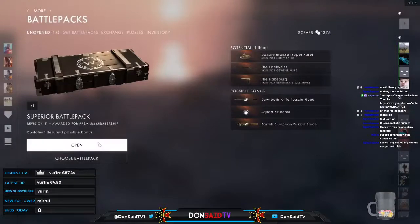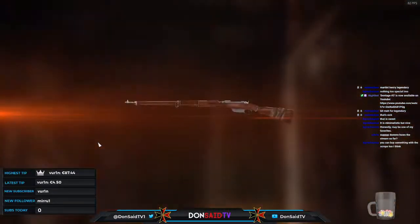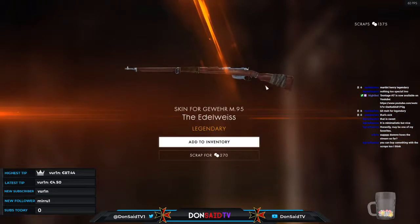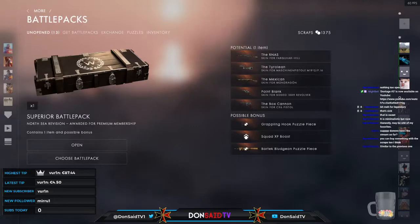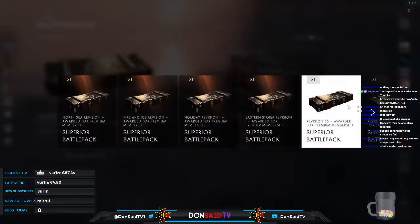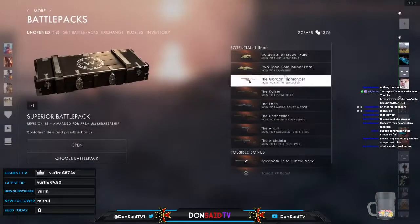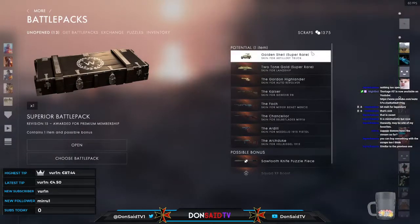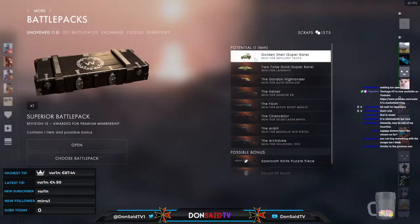Three, two, one, go — we got the M95 with the Edelweiss skin. Nice pickup. Should we do some predictions — figure out which skin we actually acquire for those battle packs with just three possible outcomes? You can all try to guess what arrives. For packs with more than three skins we might skip, but for those with exactly three I'll input them one by one.